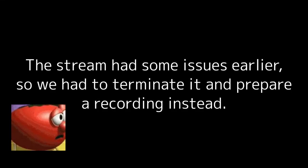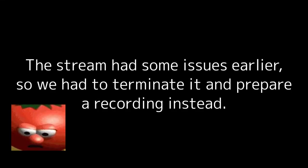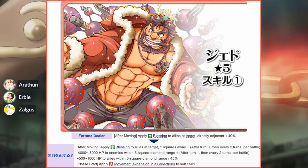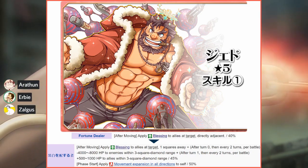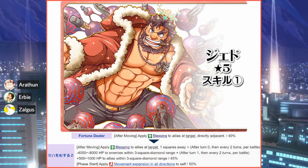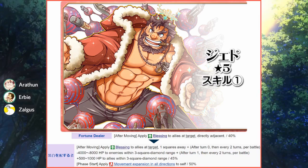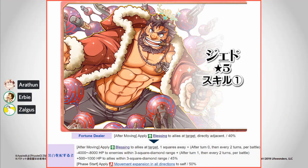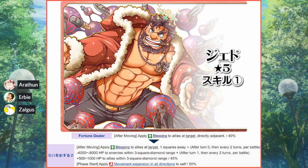The first skill evolution we'll be discussing is Dead's skill-specific evolution for Fortune Dealer, from an untranslated name that probably means 'black and white dealer,' which is related to his actual character. This skill evolution actually reflects his character a lot more than his kit previously used to.